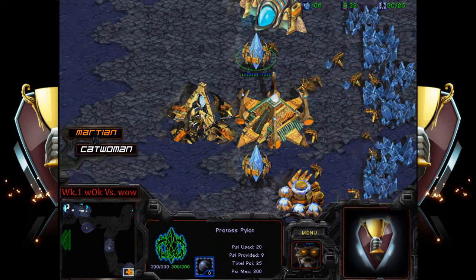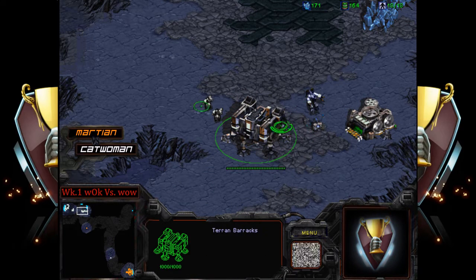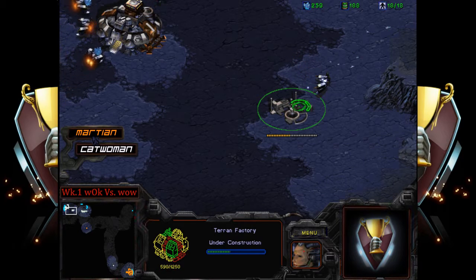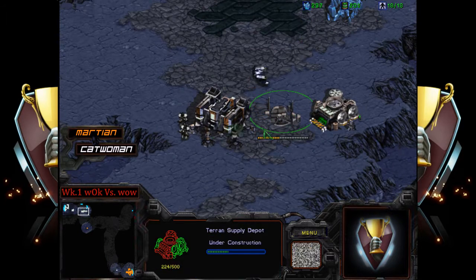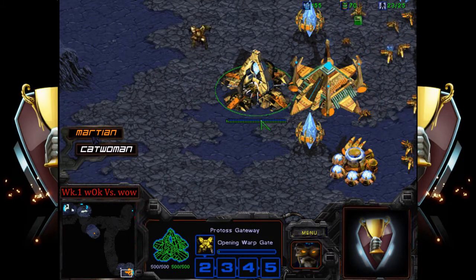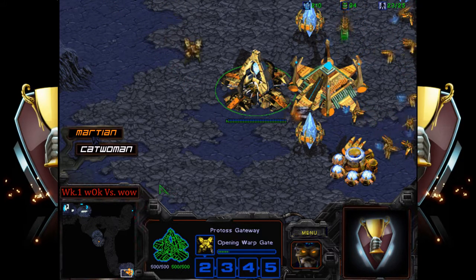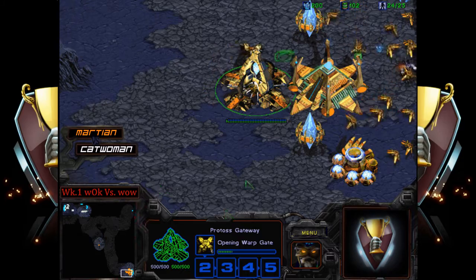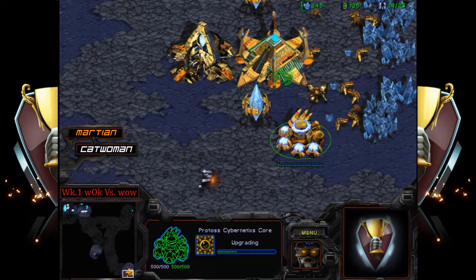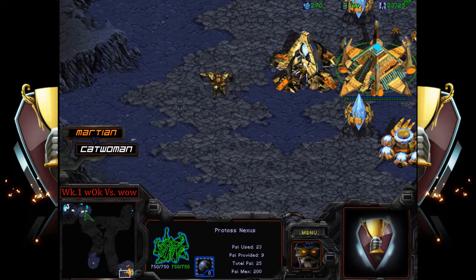No extra zealot right there, since there's really no point because this is going to be a complete wall off anyway. Actually a factory — a lot of times you see a one-barracks expand on this map but it really depends on preference. This looks like a safer way to play. The SCV will be getting a nice scout off. That timing of the barracks range — seeing only one gateway, so nothing all-in — and catwoman is probably happy about that.